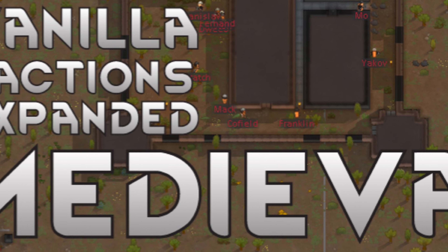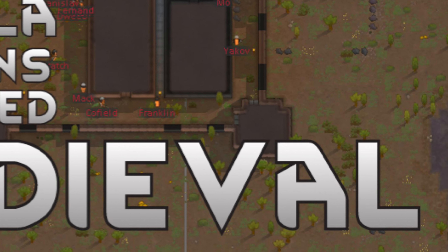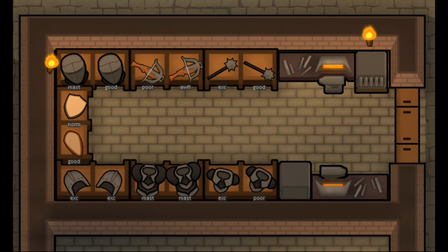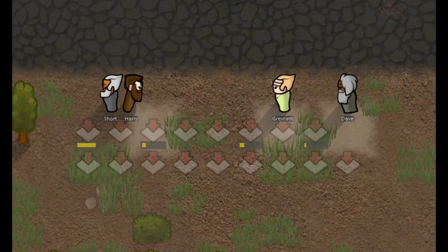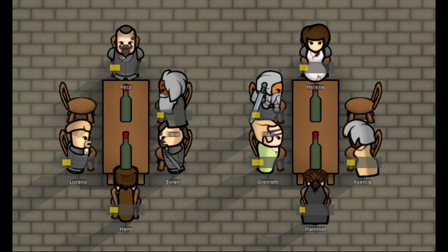The next mod to install is Vanilla Expanded Medieval. This mod is a boon for medieval playthroughs, adding three medieval tech factions, a lot of medieval weaponry and gear, and a lot of flavorful stuff like candles, wall torches, digging or filling terrain, hill root trees, and even wine — everything fitting your medieval theme.